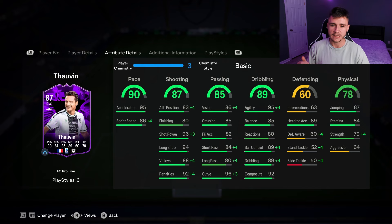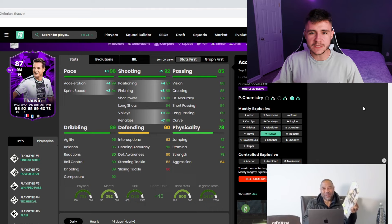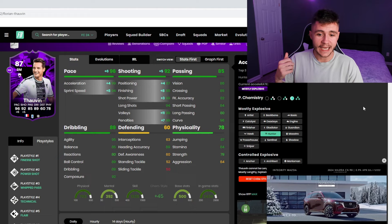If we jump over to Footbend, boys, we can see that Tovan does have six different play styles: finesse shot, power shot, whip pass, technical, flare, and first touch. Now because of his pace split and his okay finishing, I would personally give him the Hunter chem style. It's going to give him 96 pace with 92 shooting — 99 acceleration with 94 sprint speed — and he's also going to have 87 attacking positioning with 88 finishing and 99 shot power.